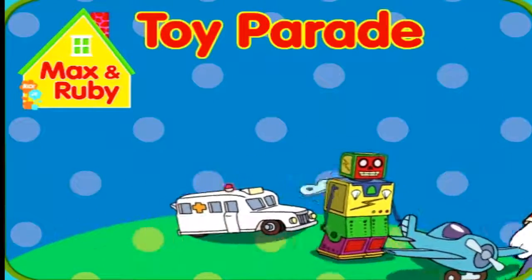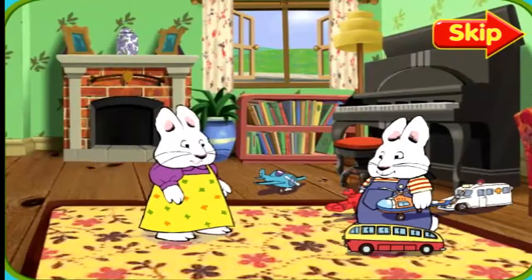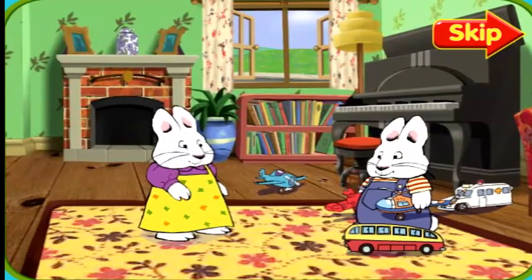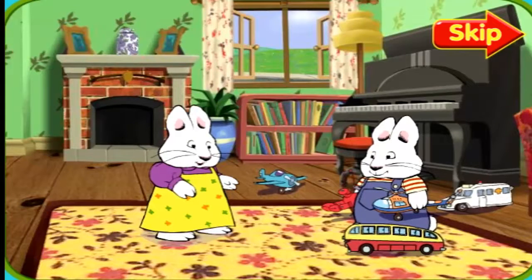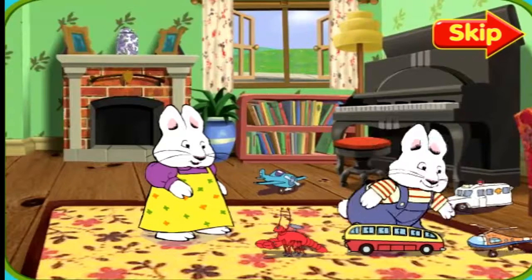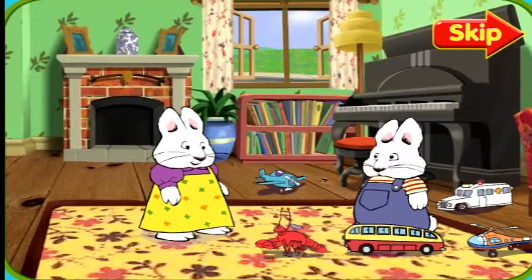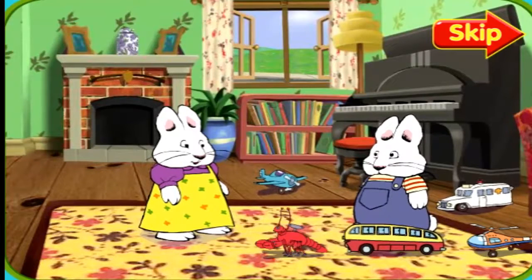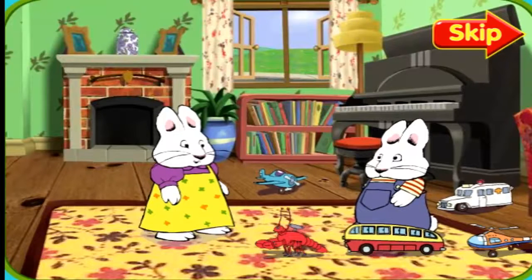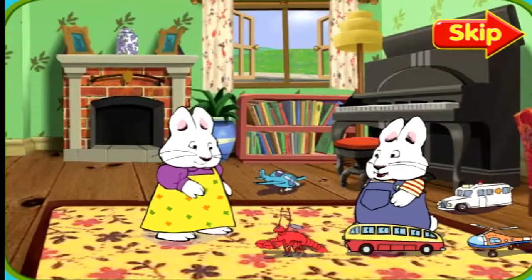Play! Max! Grandma's going to be picking us up soon to go to the East Bunny Hop Parade. All of our toys need to be picked up before we go. Parade! No, Max. We'll be going to the parade soon. But right now, we need to get these toys picked up before Grandma arrives. Toy Parade! You know, Max, that's a great idea! We can have a parade right here into the toy chest.